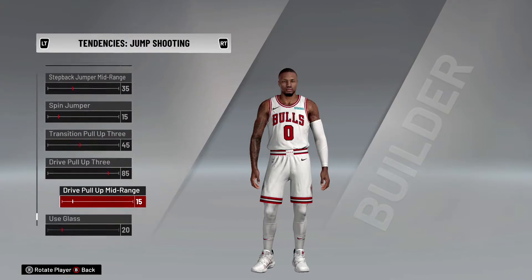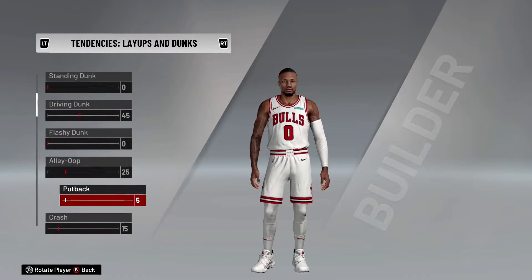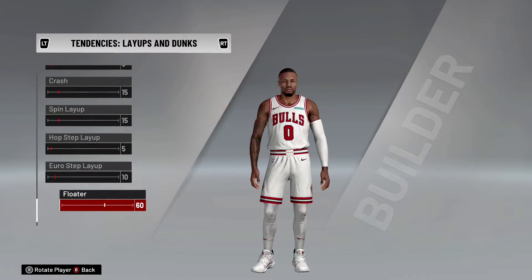With this build, you should definitely go through the badges and take off Steady Shooter — or maybe keep it bronze or silver at most. I would not have it gold or purple because it actually makes you miss when you're open. Obviously this isn't going to be a badge in next gen, but if you're going to play this on 2K20, seriously take it off.